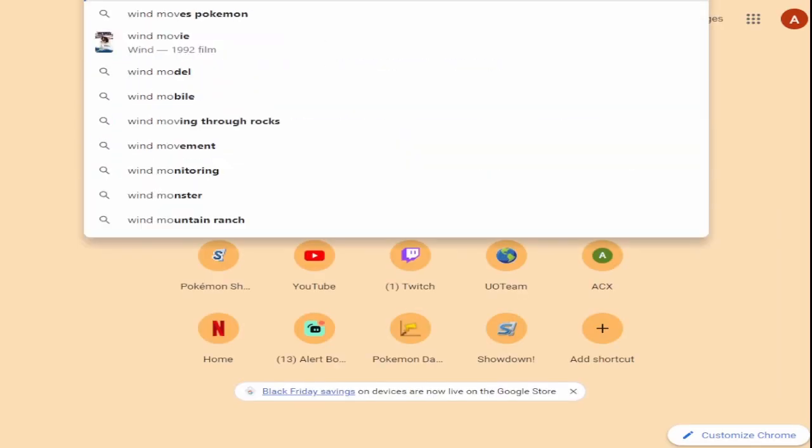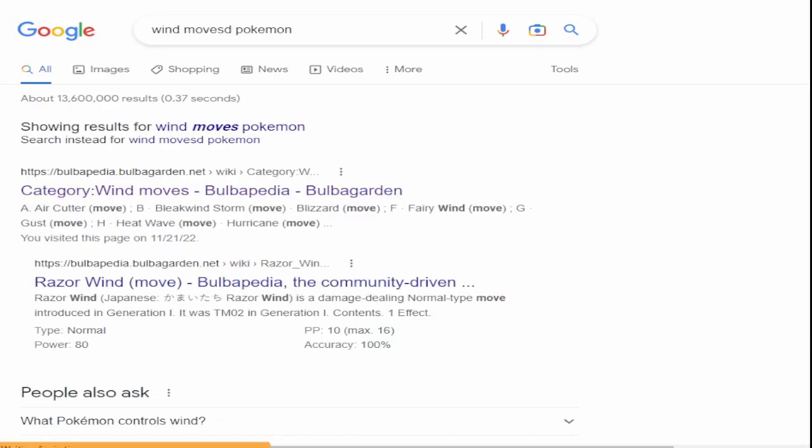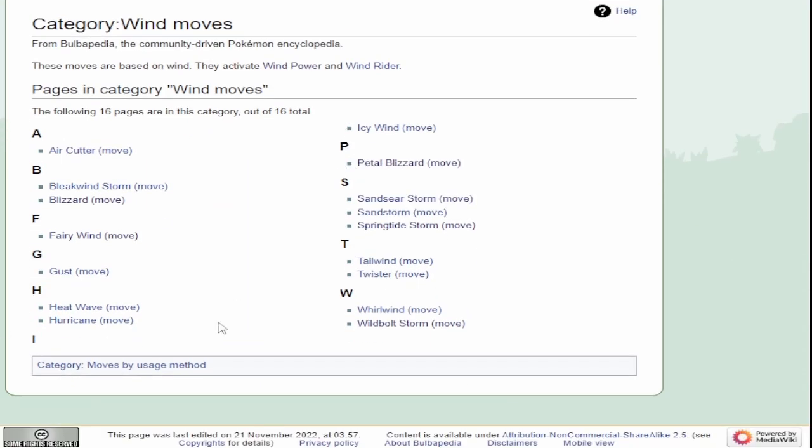So these are all of the moves that have been categorized as wind moves: air cutter, bleak wind storm, stand stair storm, spring tide storm, wild bolt storm — those are the four moves the genies have, so landorus, thundurus, tornadus, and enamorus. Those are their new signature moves, so this will be more relevant when those get released. Air cutter, bleak wind storm, blizzard, fairy wind, gust, heat wave, hurricane, icy wind, petal blizzard, sandstorm, spring tide storm, tailwind, twister, whirlwind, and wind bolt have all been categorized as wind moves.